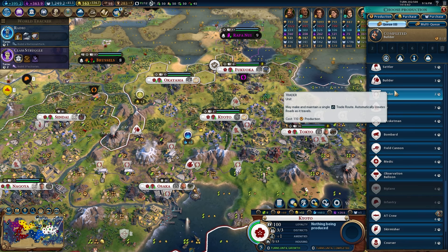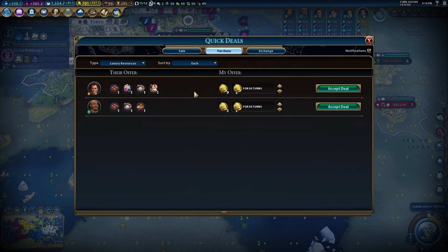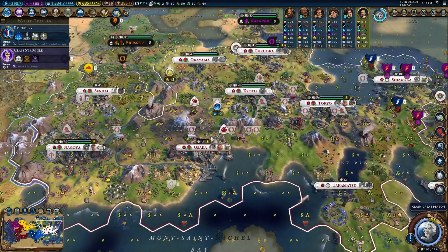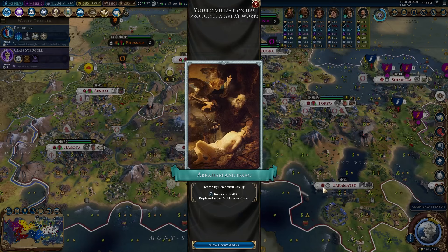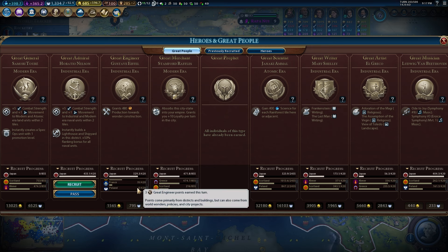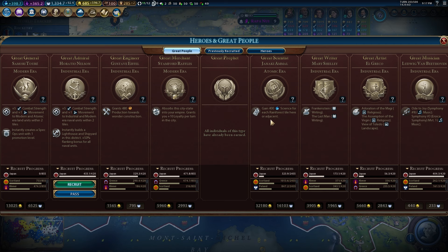That research lab right now is so valuable — we're already pushing 400 science, and my guess is we'll probably get around a thousand by the time this game is over. I'm always checking to make sure I'm buying up new luxury resources. Good deals are on offer and they're giving me amenities, pushing my yields up, keeping my citizens happy. I'm on the lookout for great people as well — there's a great engineer with wonder construction that we're on route to get.